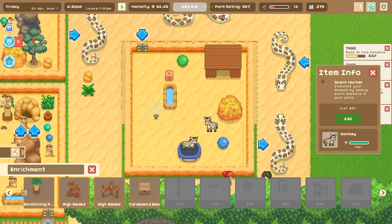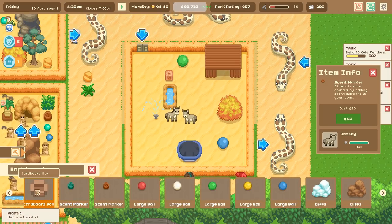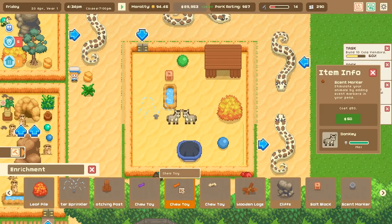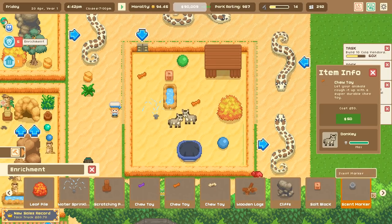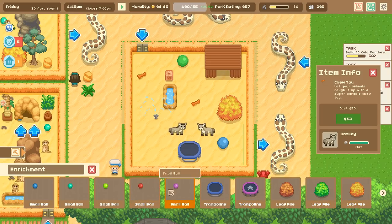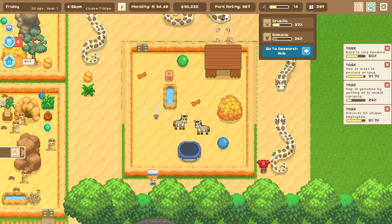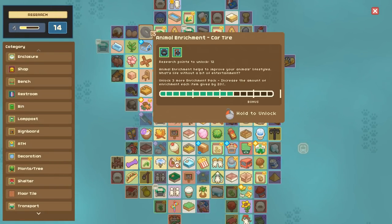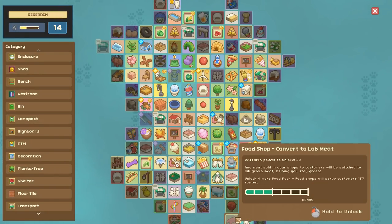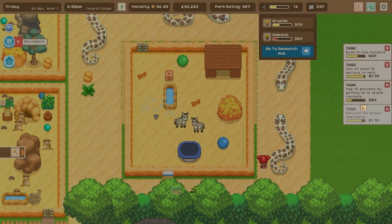Some large balls too - I think donkeys will enjoy all of those things. I don't know if they need a scratching post, cardboard box, or chew toy - I've never actually been around a donkey. There's also a car tire we could unlock for them, but I really want to convert to lab meat as my next priority - that's a big ethical goal of mine.